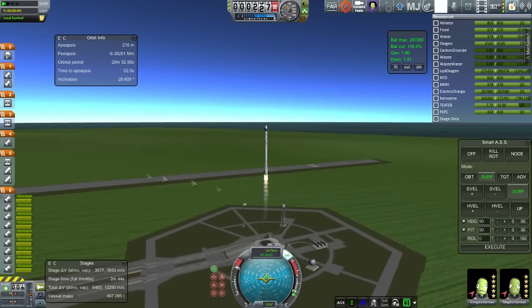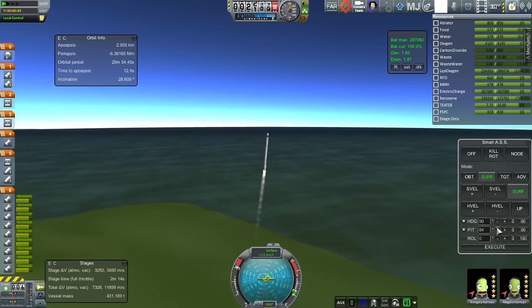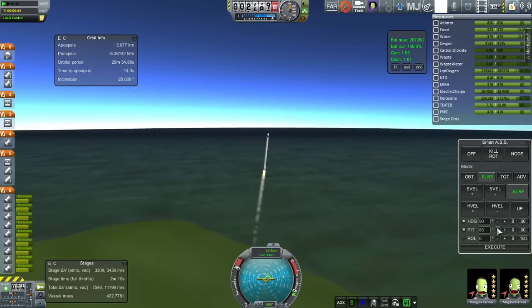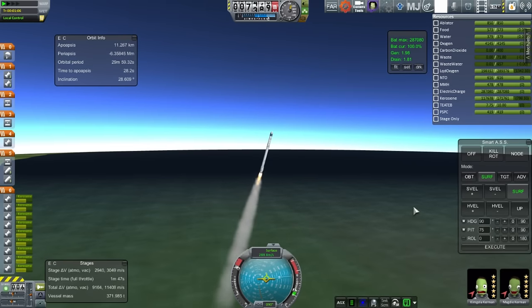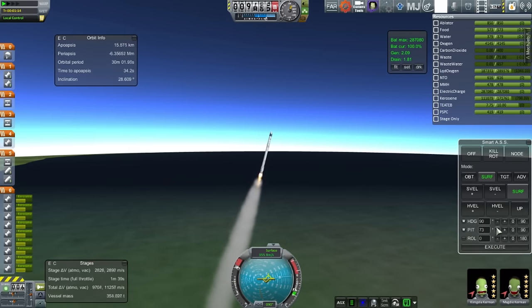Aside from tucking in the Super Dracos to where they ought to be, I haven't really made any changes to the capsule itself, so we still have the docking port on top which overheated. That's an overheating issue because it's clipping into the capsule at the top. We haven't made any changes to the parachute yet. I intend to fix the max temp on certain parts if this doesn't go well.